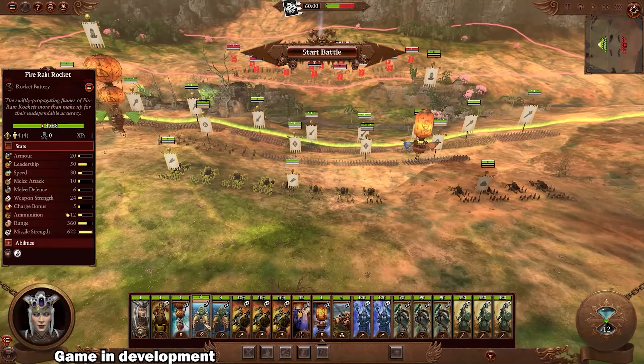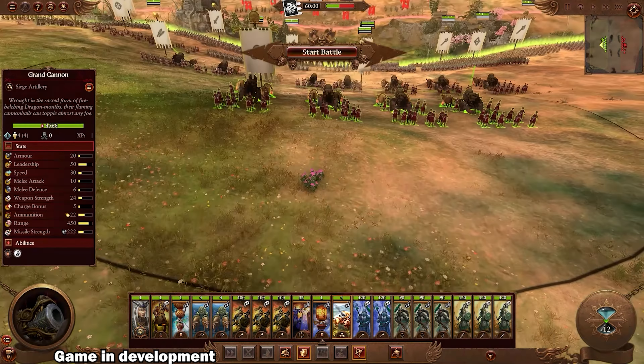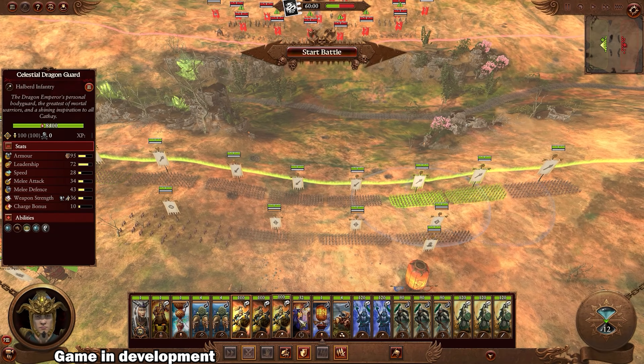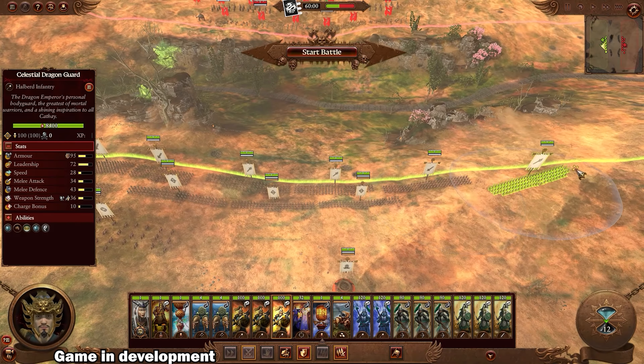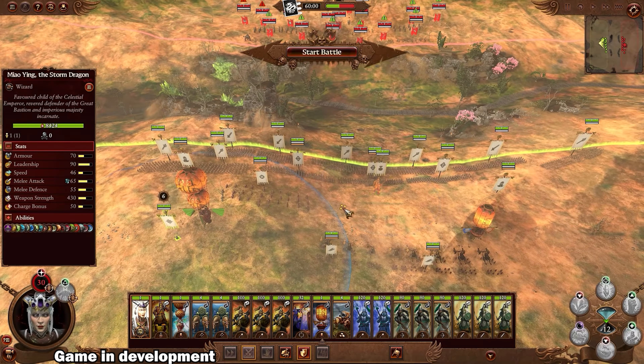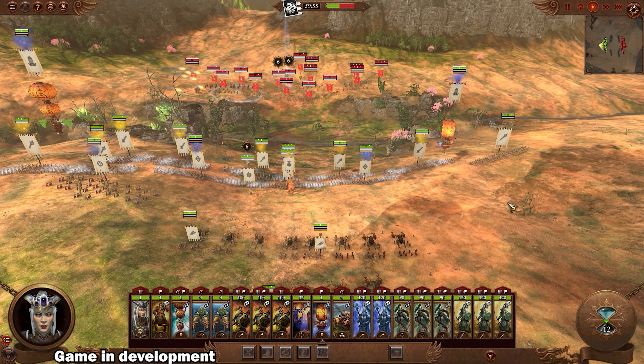Without further ado, let's get into the battle. As this deployment phase gets underway, we'll talk a little bit about the army composition. We've got Miao Ying leading the way, one Terracotta Sentinel, both a Sky Lantern and a Sky Junk, two units of rockets and one cannon, three Celestial Dragon Guard for a strong backbone, one Crane Gunner, three Crossbows, two Halberds, and three Sword and Shield Jade Warriors, as well as three Jade Warrior Crossbows. Another thing to remember about Grand Cathay is their Yin and Yang — you get buffs by melee and ranged units standing near each other. It's nice to have the Lantern and the Sky Junk spread out so even if your ranged Skirmish troops get routed, you can still get the benefit of that synergy.